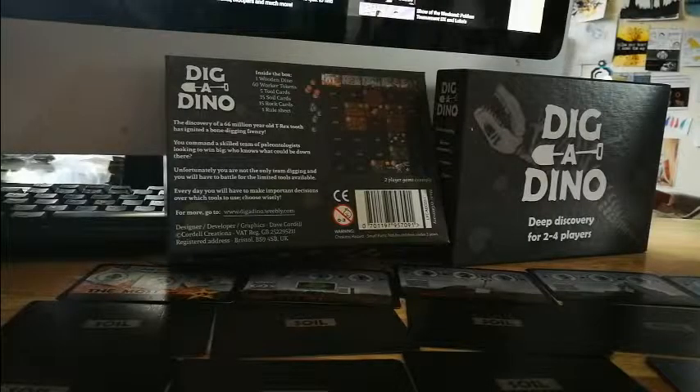To set up for a game, two players each take 15 workers, which is all of one colour: blue, red, yellow, or green. If there are three players you take ten each, and for a four-player game you take eight workers each.